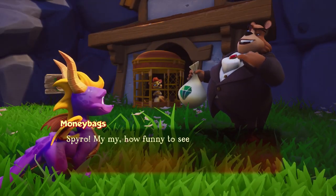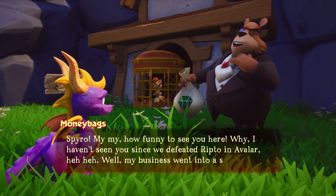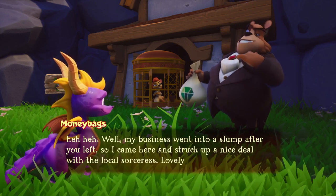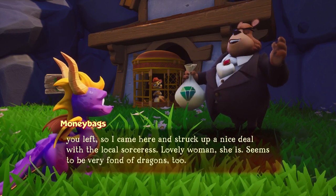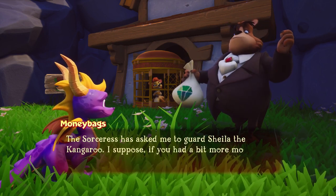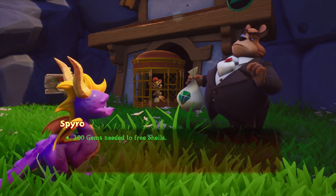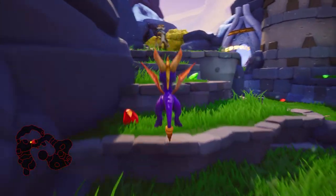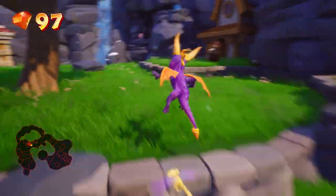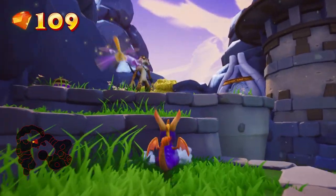Moneybags appears in dialogue: 'My, how funny to see you here Spyro — I haven't seen you since we defeated Ripto in Avalar. My business went into a slump after you left, so I came here and struck up a deal with the local sorceress — lovely woman. The sorceress has asked me to guard Sheila the kangaroo. If you had a bit more money, I'd let her escape — 300 gems.' What a traitor Moneybags is — he's only in it for the money.